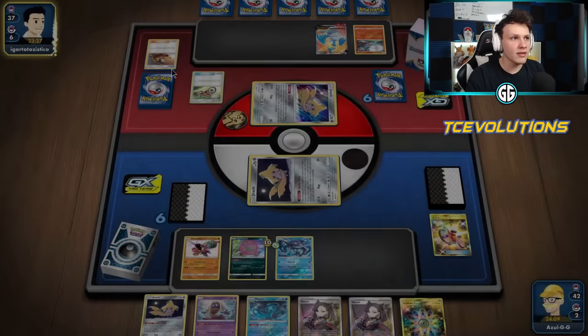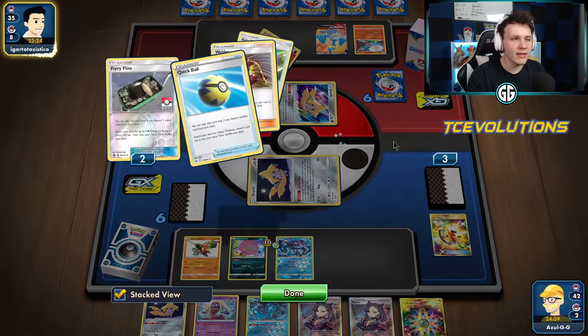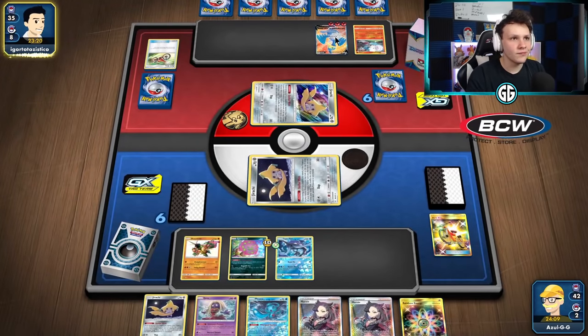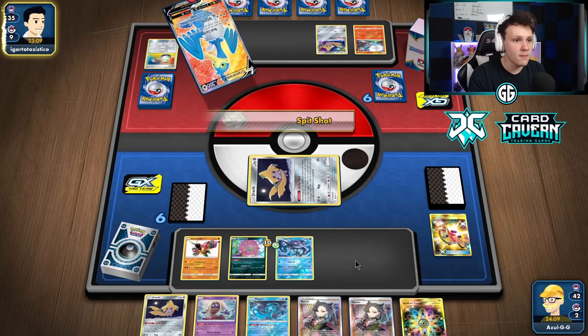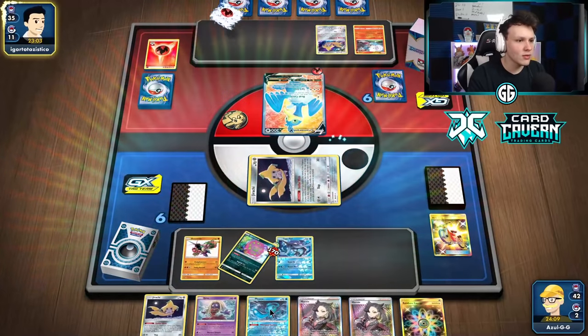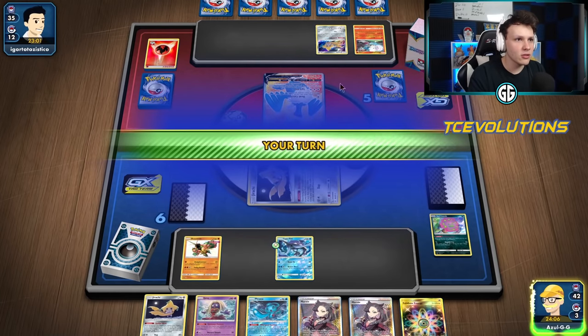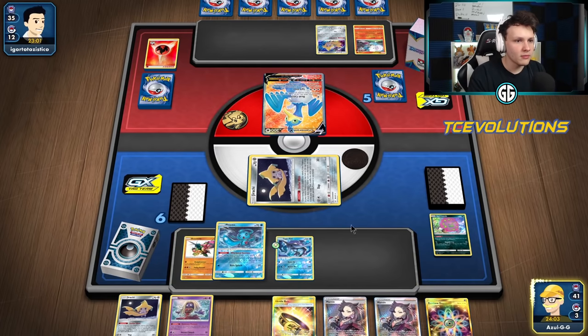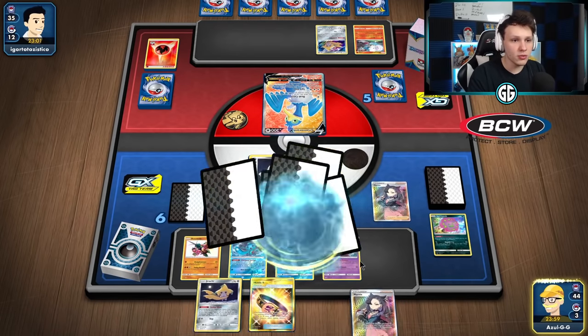They won't be able to attack back-to-back with Cramorant without a Welder. I'm still missing a Switch card and energy but I think they use Flint. They probably play tons of switch cards — some play Scoop Up Nets, some don't. There's a Switch — they're going after the Spirit Tomb, as expected. Going to bench Tapu Fini, attach to Tapu Fini, make it our attacker this time — trying to go for a one-shot. Had a Hustle Belt but no Spirit Tomb to go with it. Looking for one with Quick Ball... hey, there we go.